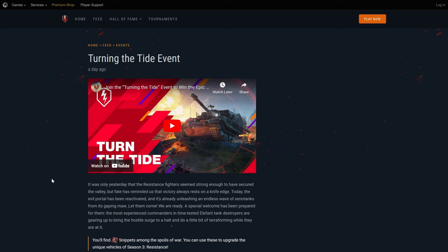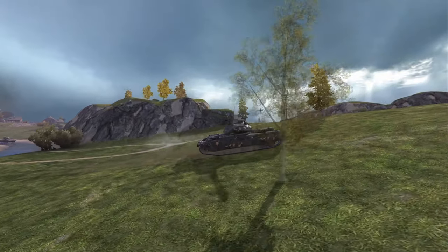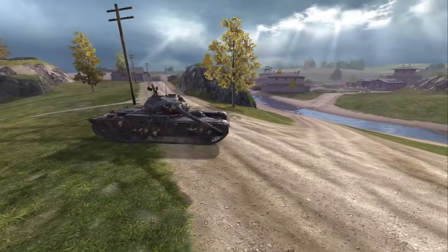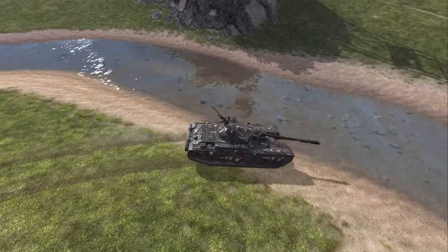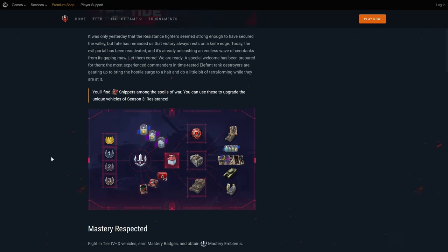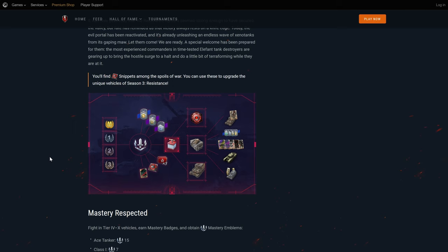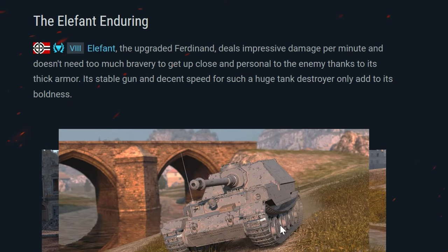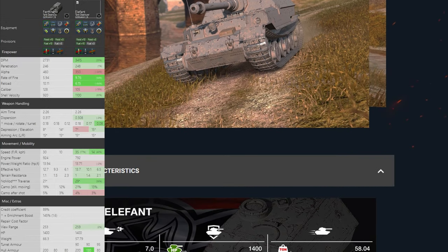Now we get to the Turning the Tide event — an ironic title given the new matchmaker that essentially screwed the most important thing: having fun. The new matchmaker creates very unbalanced matches. The goal should be maximum fun for the average casual player, because the unicum can't exist without the casual, but not the other way around. Right now nobody's happy. The event seems to be compensation of sorts, but the only valuable things in it are gold boosters, free XP boosters, and credit boosters. The main prize — the Elephant — is essentially a dud for 90% of the player base.